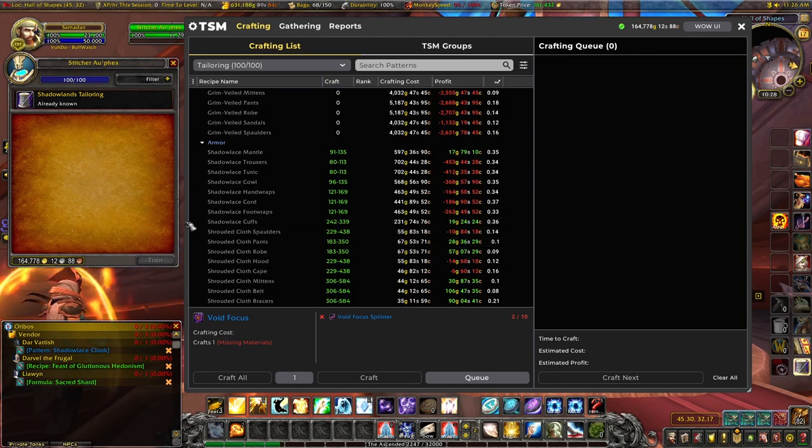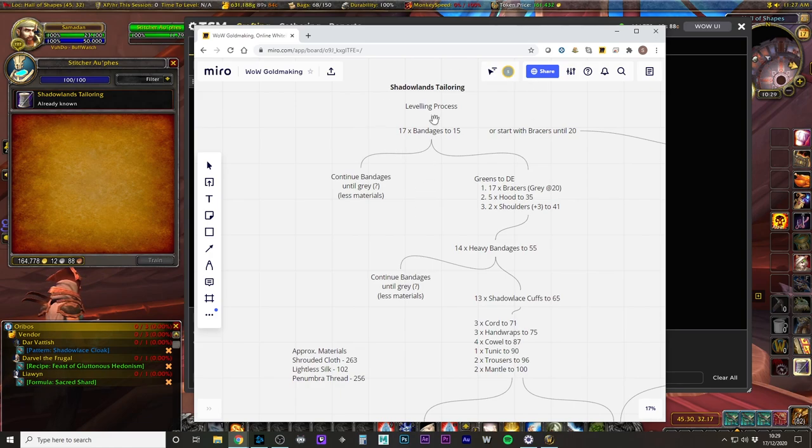The route I took with my leveling: I started with bandages. But if you are an enchanter — which I highly recommend pairing with tailoring, it works really well together — you can start with the Shrouded Cloth Braces and level those, then disenchant them. They go gray at 20, so you'll get plenty of materials that way.